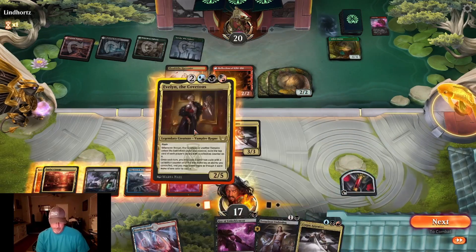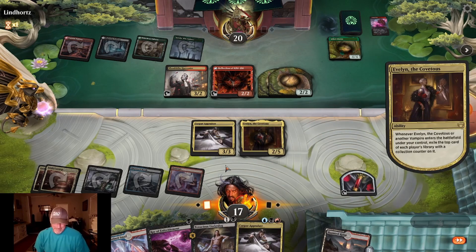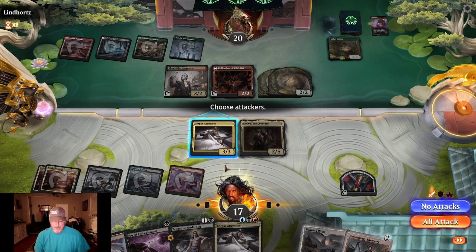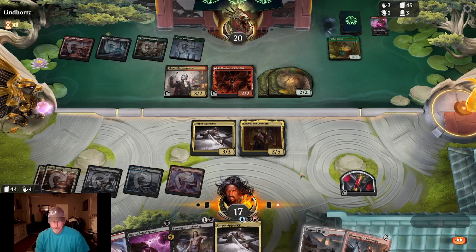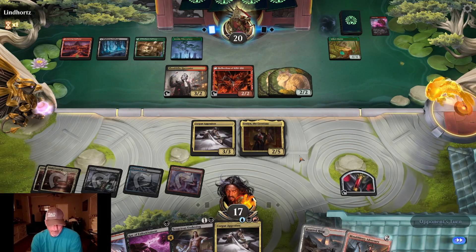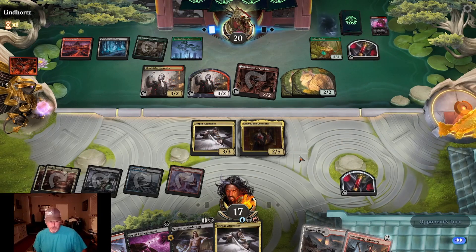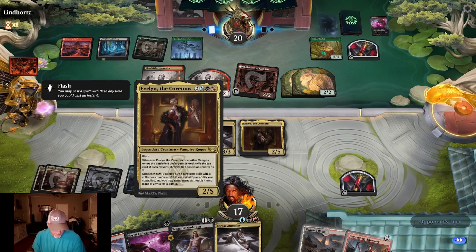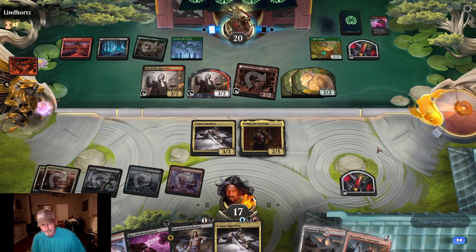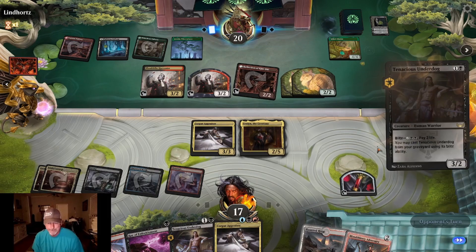There's our red land. I should have flashed Evelyn in on their turn maybe. We got an Adversary and a — there we go. He discarded Sorin? He didn't have the black. Thunder dog, okay.